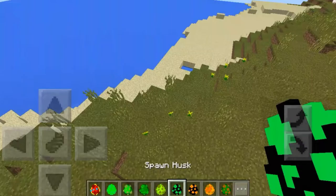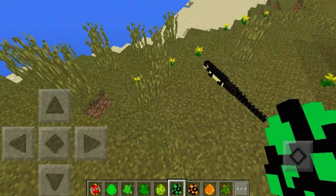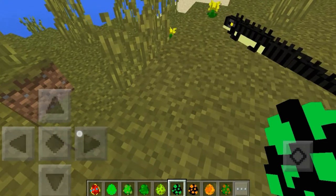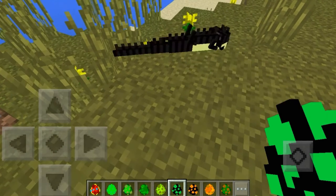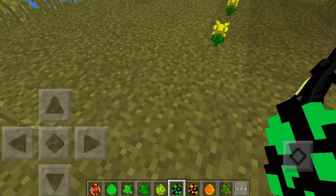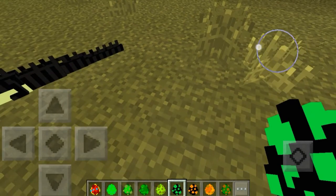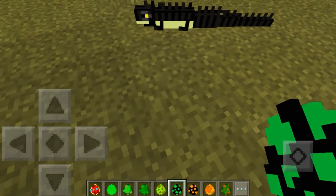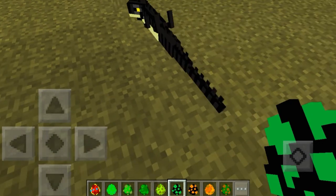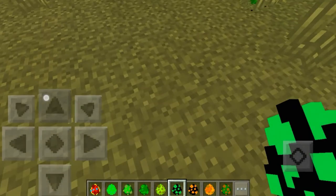Okay, so we actually have the Husk, which kind of looks like another lizard. Reptilian — I think that's the correct word. It kind of looks like a black version of the Iguana, and it kind of moves the exact same way. It still kind of has this weird, glitchy, laggy type of legs when it moves, which is really weird. But it kind of looks alright — it's not half bad, actually.